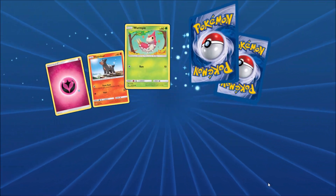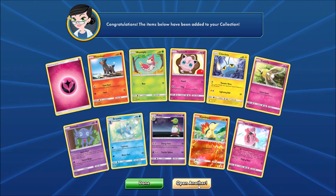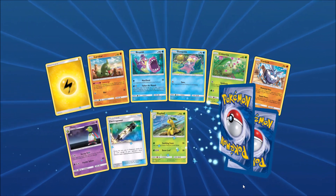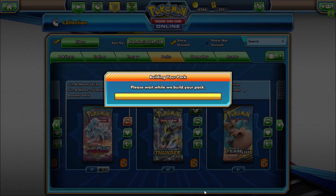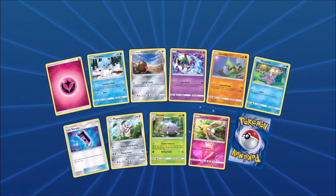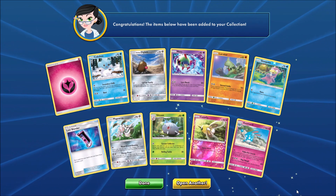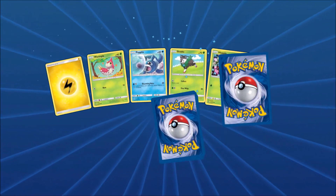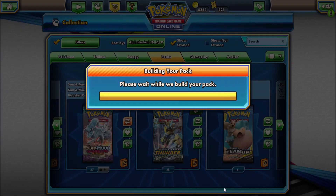20 more packs left. Should be pulling some good cards soon. Tapu Lele — I have pulled lots of Rare Holo cards out, it seems like. Electro Power again, and then a Cobalion, so another Rare Holo. I do believe these packs online really do not have any specified pull rates, meaning I could get runs of Rare Holo cards like I've gotten, or three or four Full Art cards in a row. There's really no rhyme or reason on some of the pull rates, it seems like.